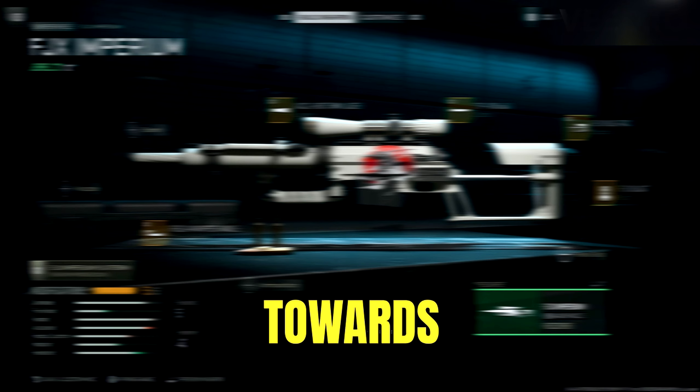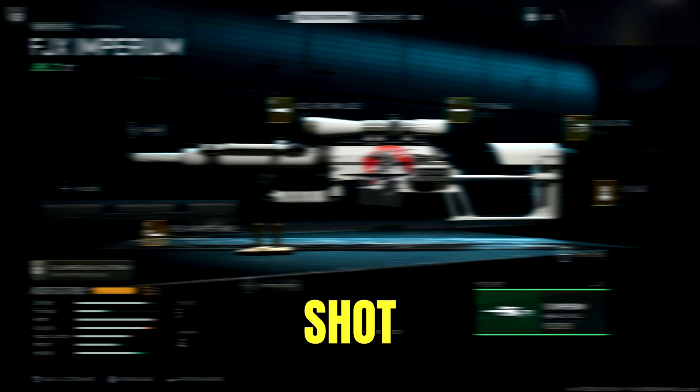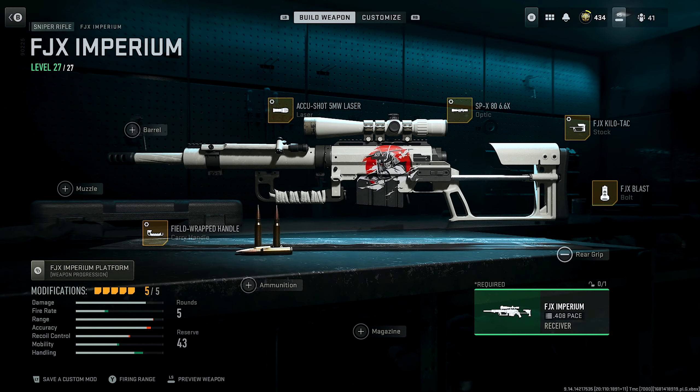In this build I'm going to showcase more towards quick scoping, so if you guys want a long-shot build with the Intervention, comment down below and I'll definitely do one. As you can see, my attachments are as listed — make sure you have all these attachments selected. This is going to be a level 27 build, so if you aren't at level 27 yet, don't worry, it's pretty easy to grind. I probably got my Intervention done within like 10 matches, so make sure to use your double XP tokens to level it up faster.